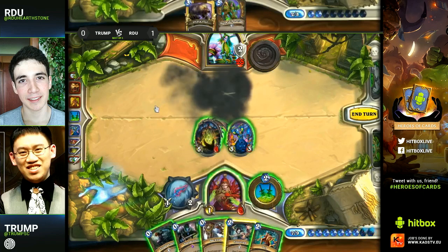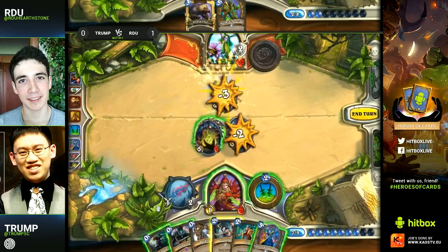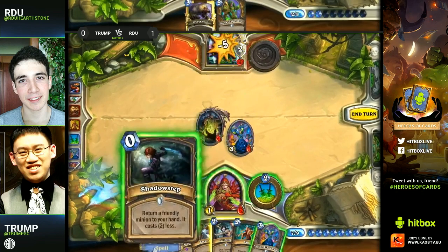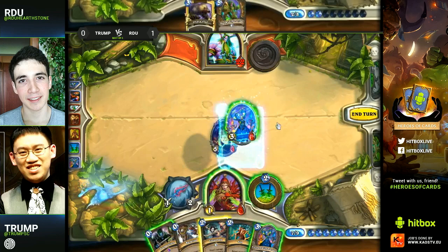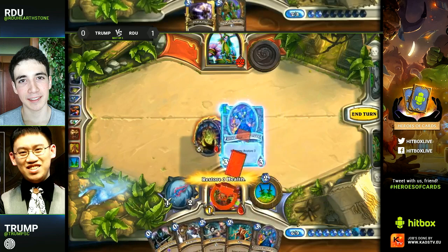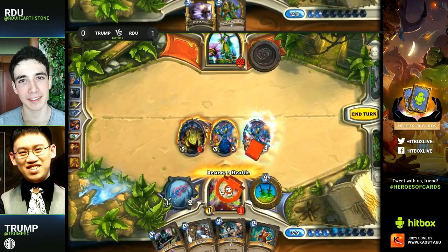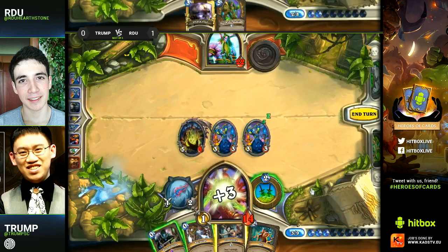He picks up another Farseer — that's actually huge! Now he doesn't have to Shadow Step it. But he's Shadow Stepping his Farseer — he's really afraid here. I do not understand why, because he picked up a second Farseer. That means the Loatheb really protects him as much as gaining extra health, because it keeps him away from the combo.